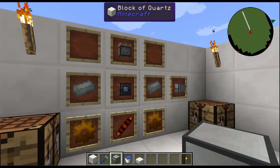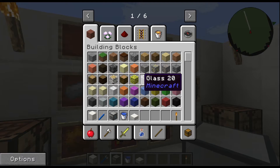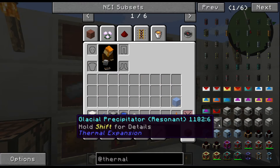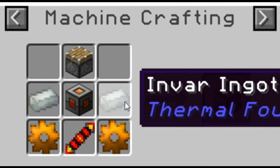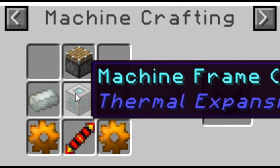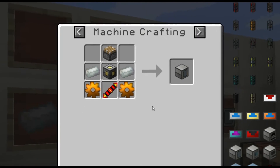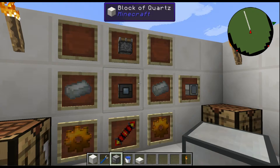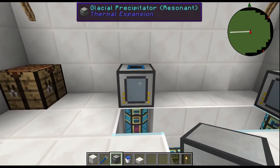First thing we need to know is how to craft it. If you're using NEI or JEI you can just click on it to get the recipe. It takes one piston, two invar ingots, a machine frame, two copper gears, and one redstone reception coil. Pretty easy to craft.